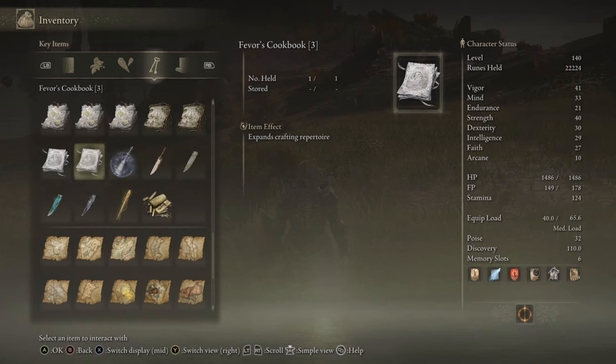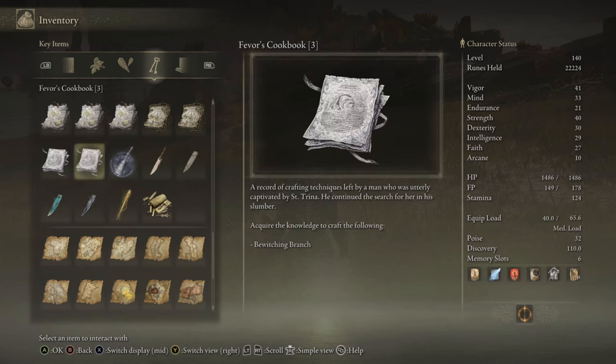If you want the cookbook to find this Bewitching Branch, you'll need the Fever's Cookbook 3. It's a record of crafting techniques left by a man who was utterly captivated by Centrina, and he continued to search for her in his slumber — that's how you acquire the knowledge to craft the Bewitching Branch.